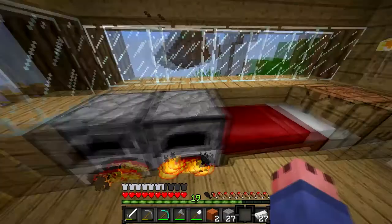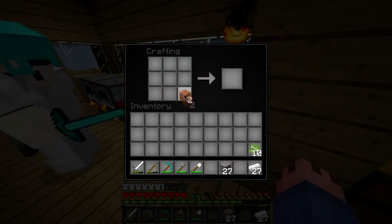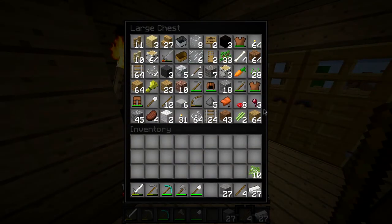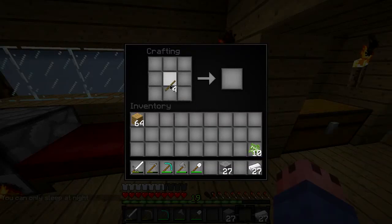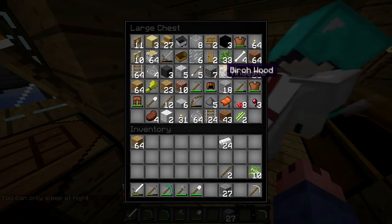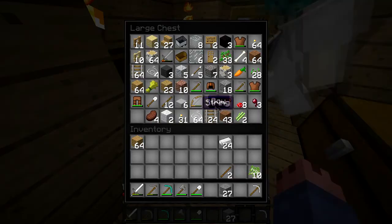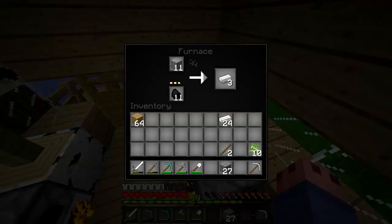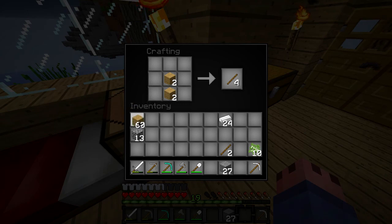Henry heads off on his travels while Taylor finishes the smelting. Henry didn't make a helmet. He needs cobblestone but doesn't have enough. He puts iron in the furnace and decides he's going to make a full set of iron tools because stone tools don't really do the job.